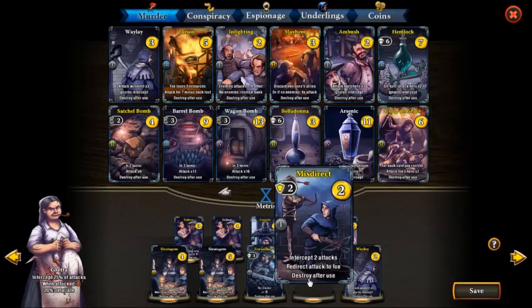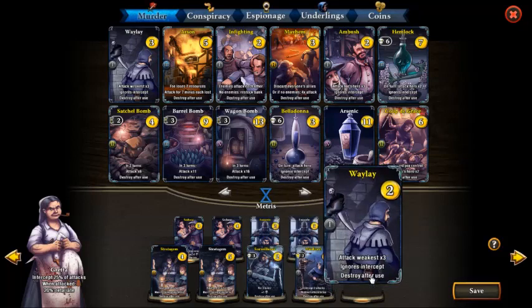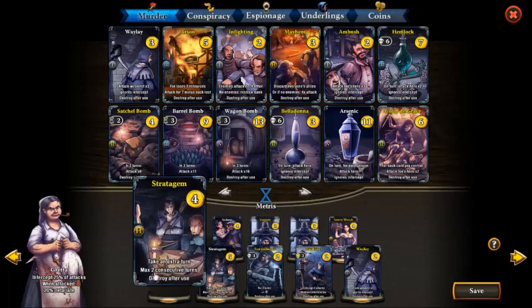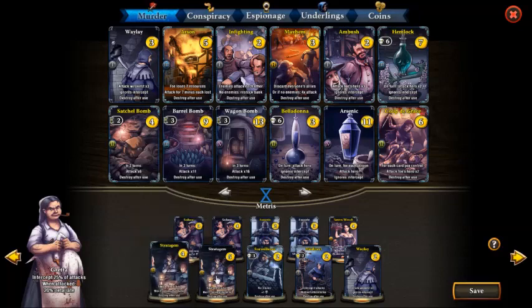We also run a copy of Mice Direct which helps protect our allies and has a Retaliate effect, which helps with board control and lets us stabilize quickly and maintain board control. We also run a copy of Waylay to answer early threats like a bunker, and two copies of Stratagem because when we have board control, one more turn means a lot - so Stratagem is a very strong card in this deck.